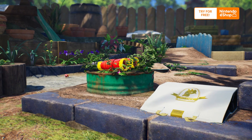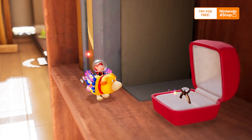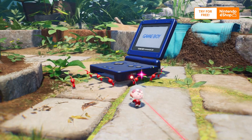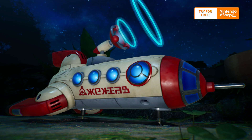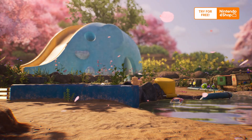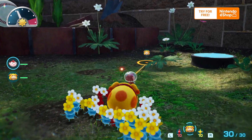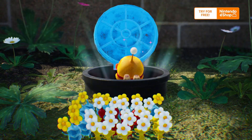This vast planet contains lots of treasures, each one bursting with an energy source called sparklium. Collect treasures to extract sparklium and use it to fix the spaceship's radar, opening up more areas to explore. You can even go beneath the planet's surface.